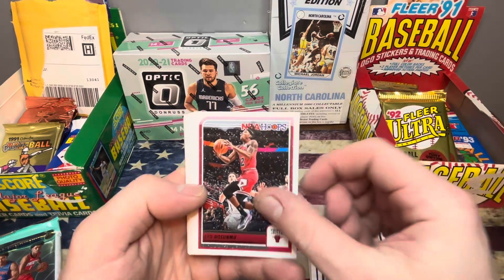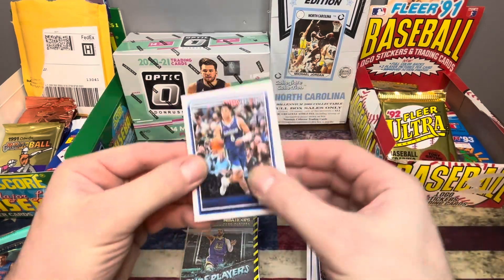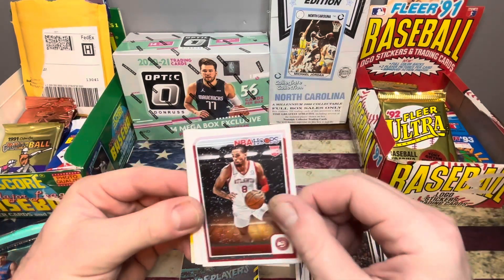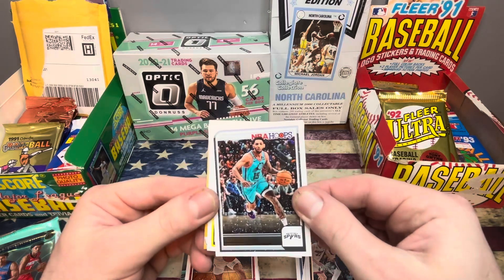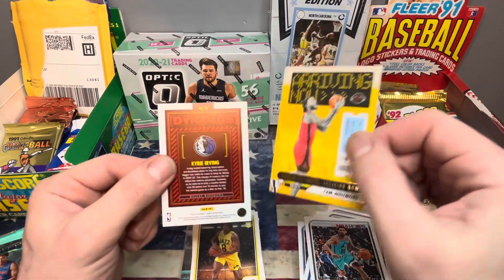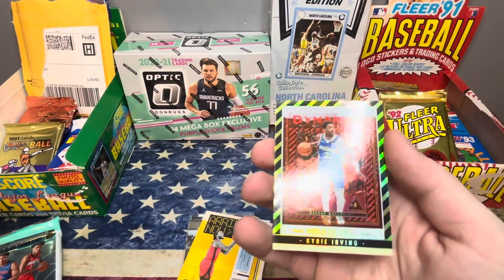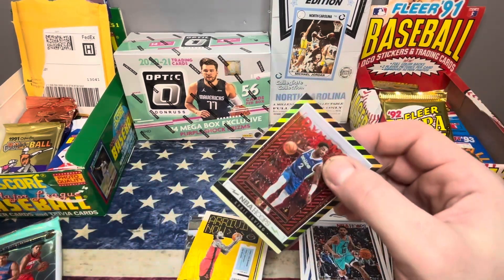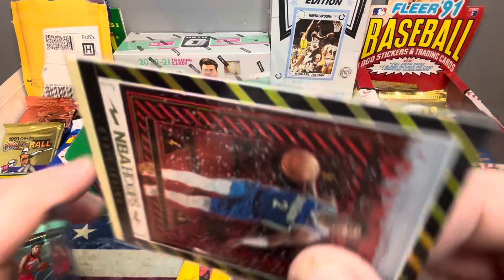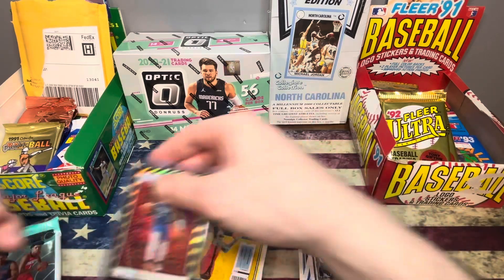Anthony Edwards, Ayo, Pat Bev, Peyton Watson, David Roddy, Josh Green, Duncan Robinson, Onyeka, Ingram, the Joker, Seth Lundy rookie. We got a Cam Payne, Bryce Sensabaugh, Cam Whitmore Arriving Now into the Dynamos — that's a sick looking card. Kyrie! I was asking for a holo — ask and you shall receive, my friend. I just love pulling holos. Best hit of the video, which probably doesn't say a whole lot, but at least it's a holo, man.